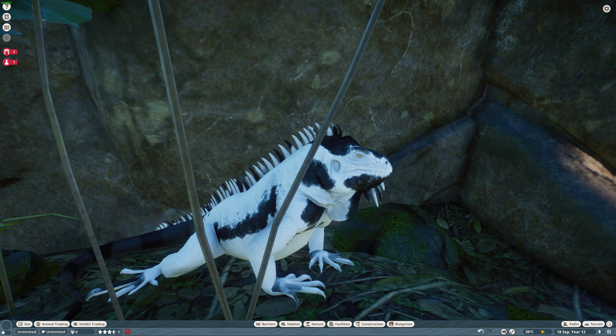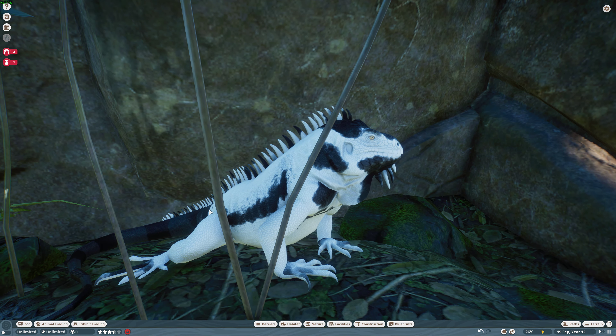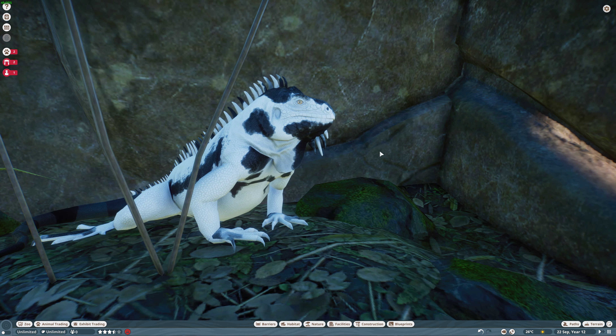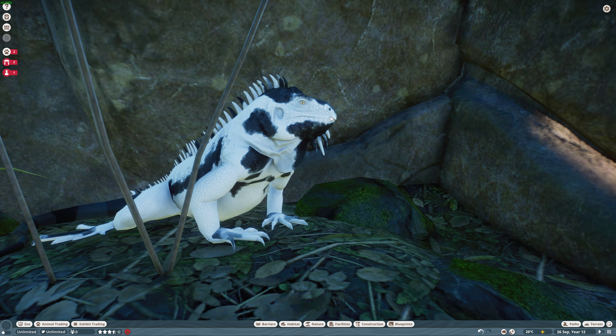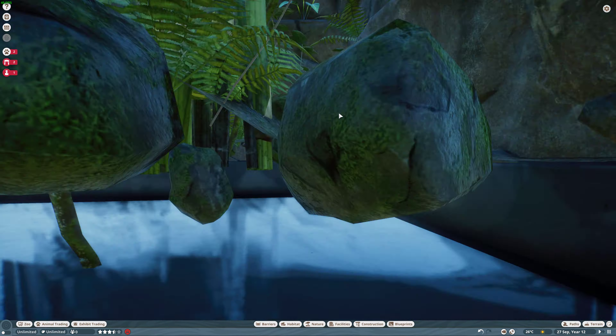This is the pied one. You can see the black along the back and different black splotches along the white body — it kind of looks like a cow. Looks quite good. There's four different morphs for each species and you can mix and match as you'd like, but you can only have one at a time, which sucks but it's quite cool.